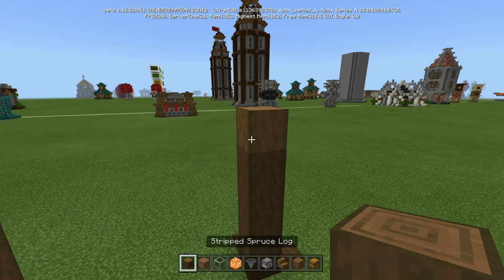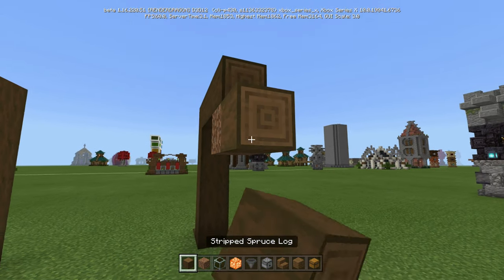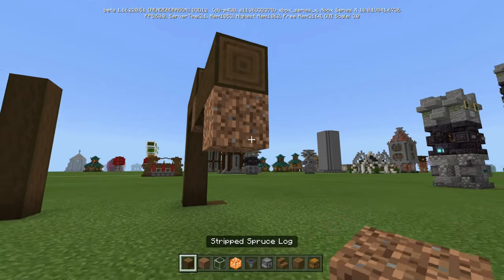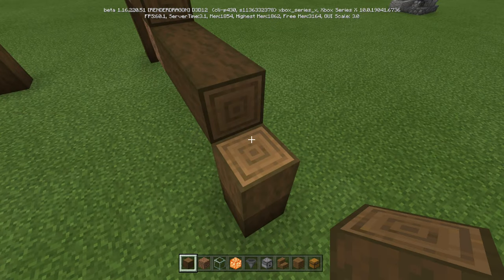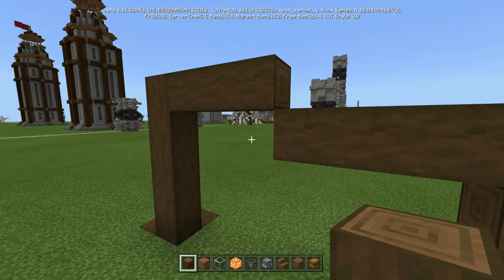Now what we're going to do out of that is we're going to come out 1, 2, 3, put a junk block, 1, 2, 3, put a junk block, 1, 2, 3, and then up just like that. And you're going to do that on the other side as well.